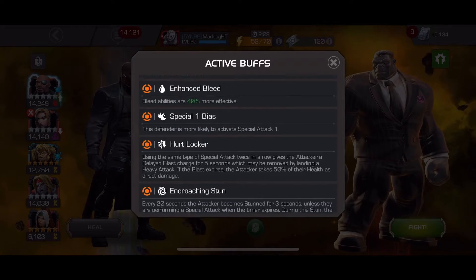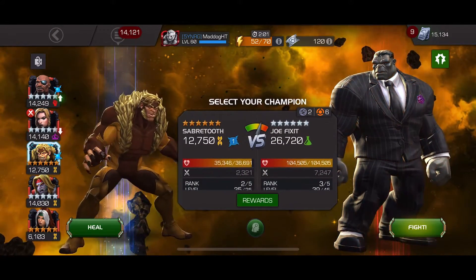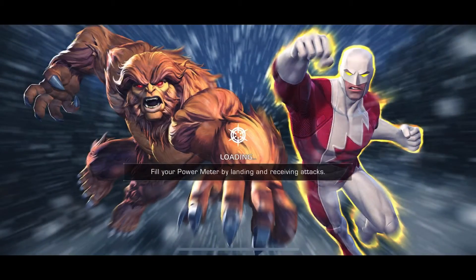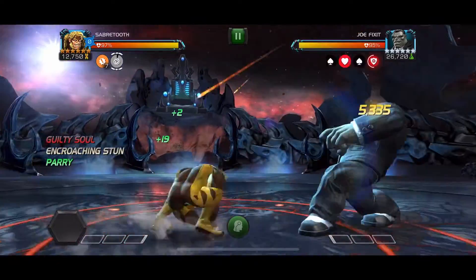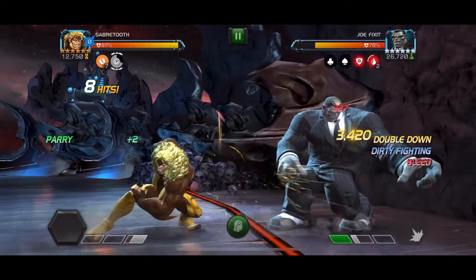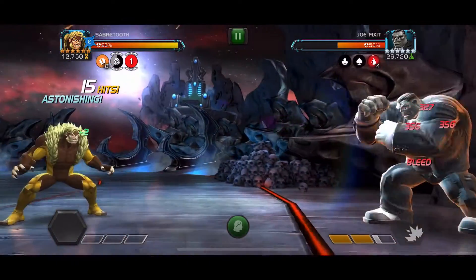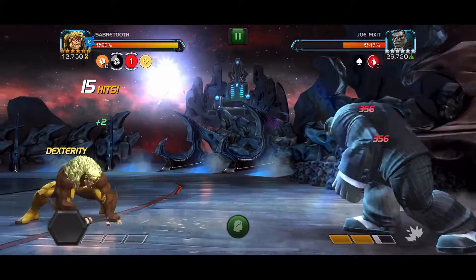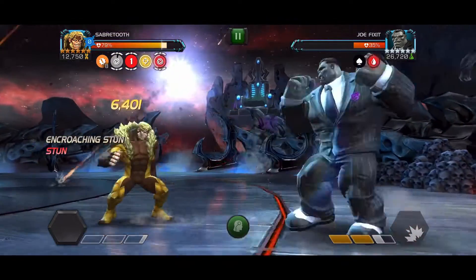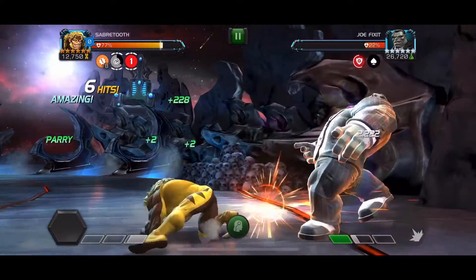He is going to hit harder. So I ramped up - I only had three charges on Sabretooth, I'm gonna give him a go. He's got a decent amount of furies but let's just see if we can get him with that encroaching stun or not. I just threw off a special I probably shouldn't have done - I'm gonna get walloped right here especially if he doesn't throw a special.